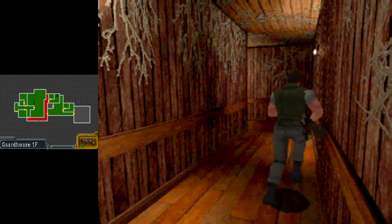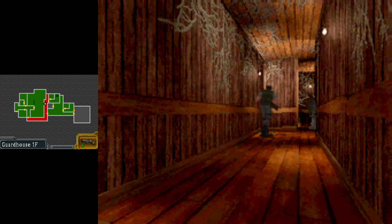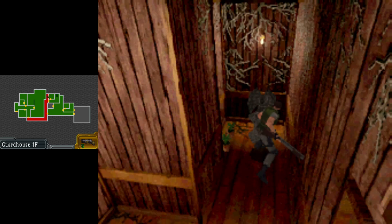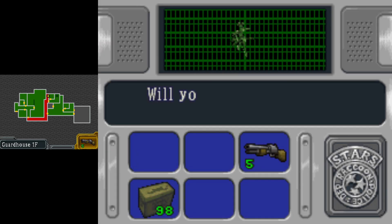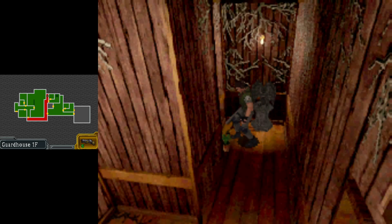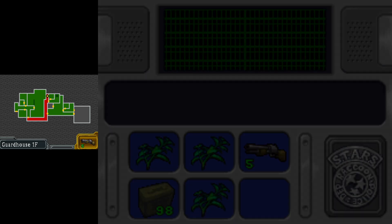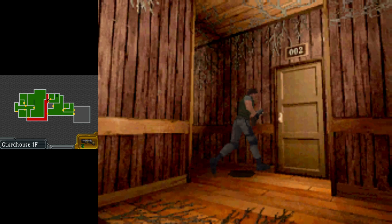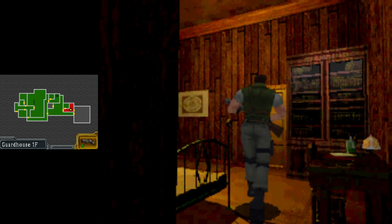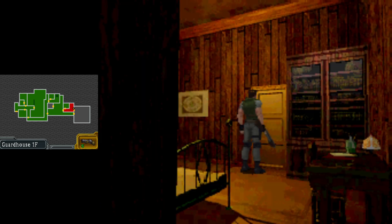We're about ready to fight Plant 42. So we'll come back and grab these herbs now so we've got healing options in the fight - it's best not to leave them because we already need herbs. Now it's time to fight the boss and we can be almost done with this place. Because as you know from Jill's run, there's a surprise in here later on. For now we've got to do some weed whacking - and what a weed that is.